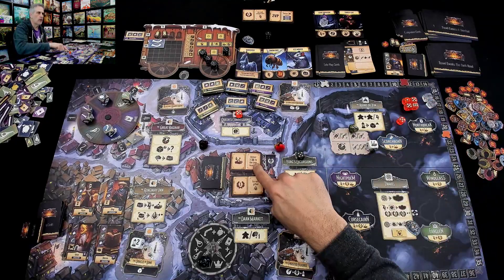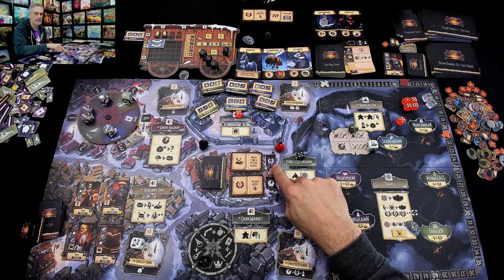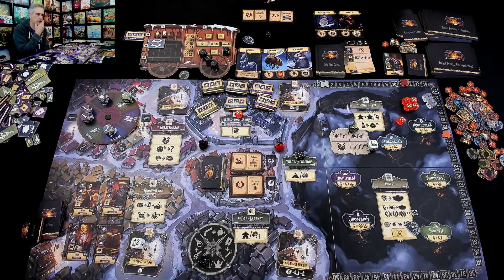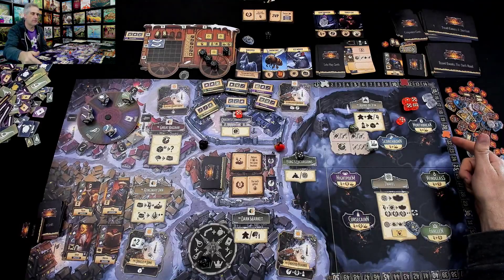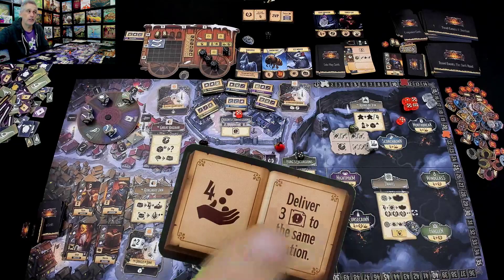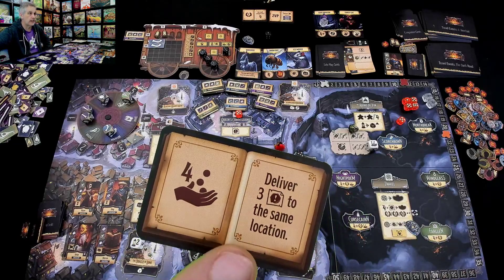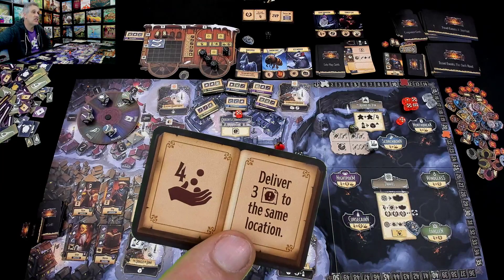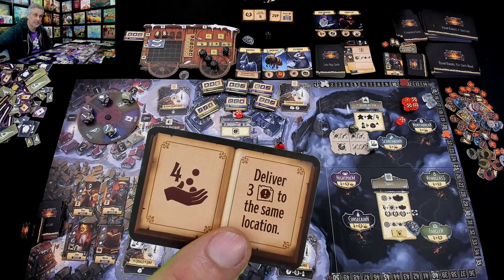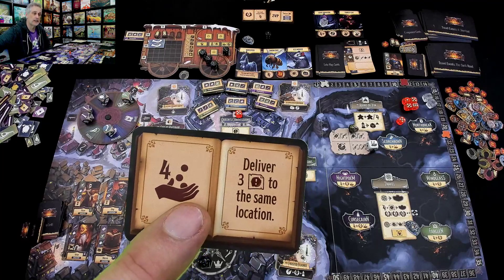Or do I want to grab one of these bonuses which will give me goods and another horseshoe? I think I've got enough fame for now. I really need to start focusing on money because it seems like my fame is getting way ahead of my cash. Having this completed at the end of the game gives me four extra bucks in my back pocket — that could be four points. And I just did two commissions to the same place, so this pays out if I do one more commission to Windglass before the game is over.